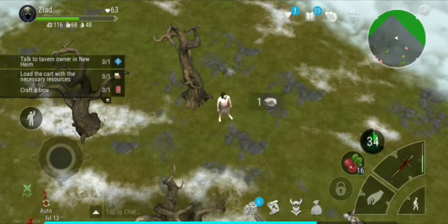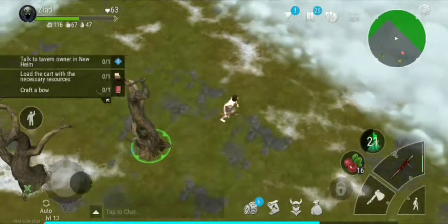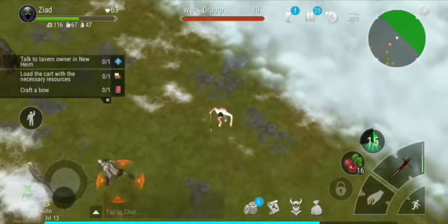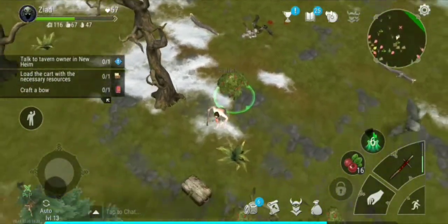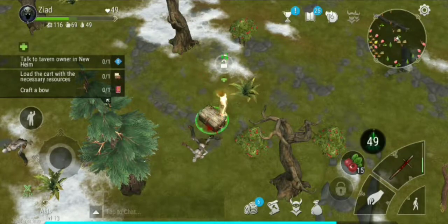After you kill the small horde of zombies, start farming the woods and the rocks. I also recommend going to loot the green zone chests — they usually contain a lot of good resources for low level players, and sometimes they contain a weapon.